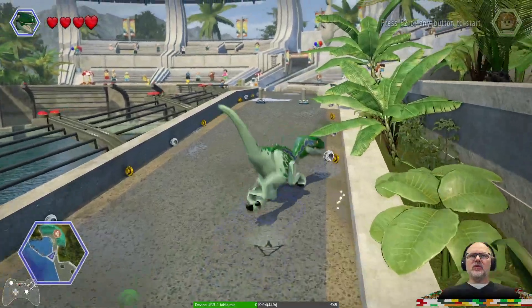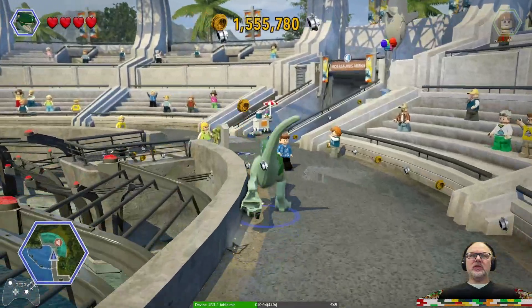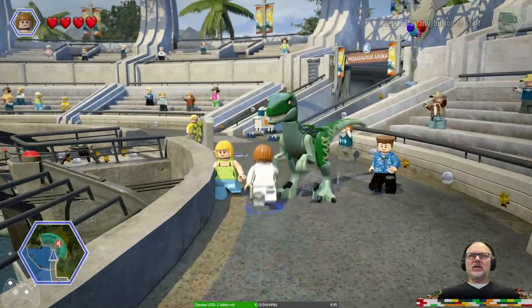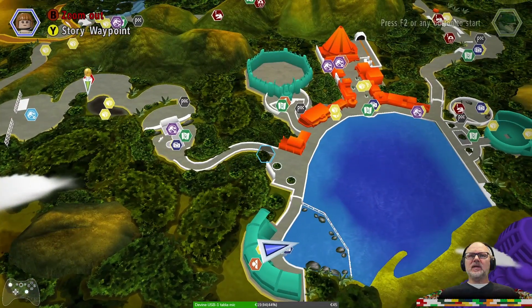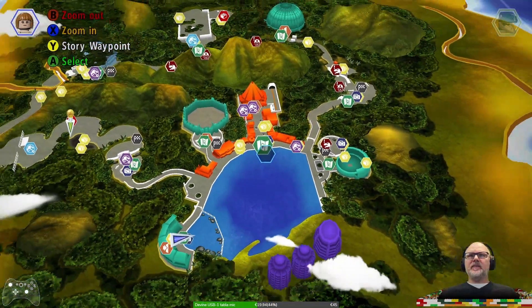The Mosasaurus uses its flippers to steer and its tail to propel itself forwards. If you don't want to get wet during the show, then please sit in the upper seating area. Much like whales, the Mosasaurus is carnivorous — except the food the Mosasaurus eats is a lot bigger.